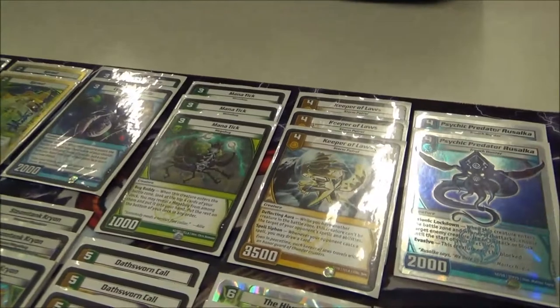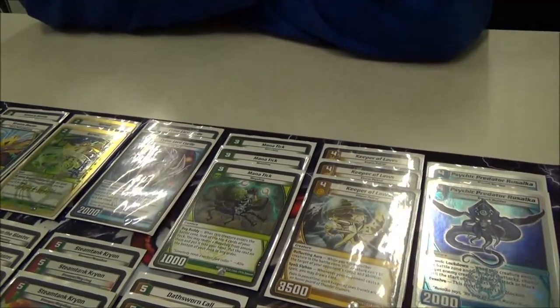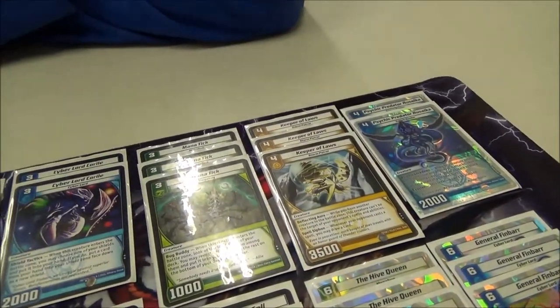Bug Buddy, Mana Tick — it's amazing. Obviously good filtering, stuff like that. Combination with Brood Mother, we'll get to that in just a moment. Standard three Keeper of Laws. Spell Siphon — it's pretty amazing if you can get it out there. Yesterday there were only one or two games it was super crucial in, but as a whole I really like it.